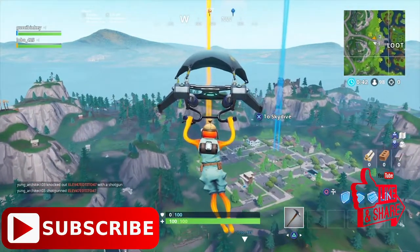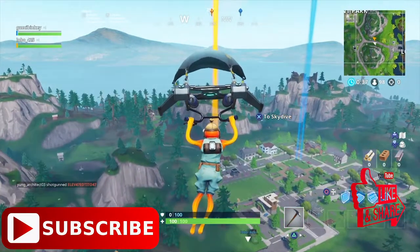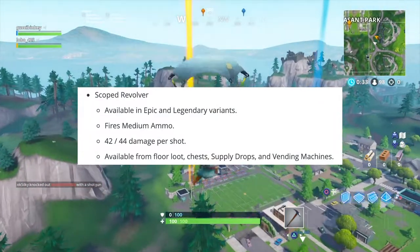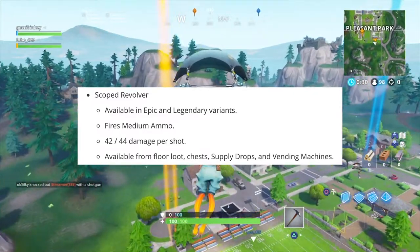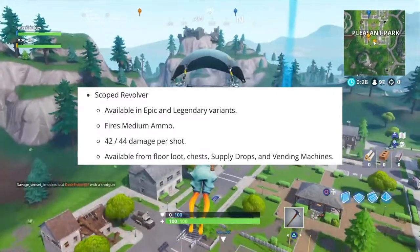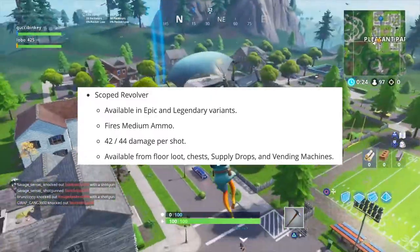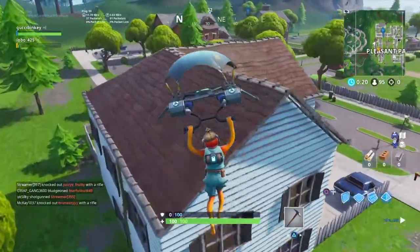So obviously if you checked out Fortnite at all, you know they have the scoped revolver. This scoped revolver is available in epic and legendary variants. It fires medium ammo, has 42 to 44 damage per shot, and it's available from floor loot, chests, supply drops, vending machines, etc.